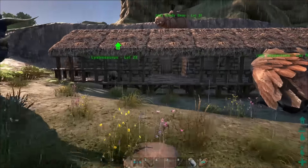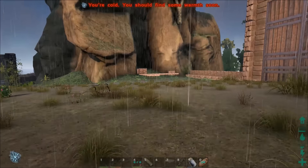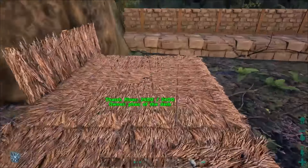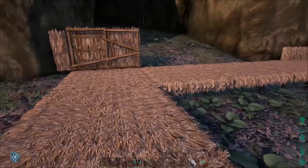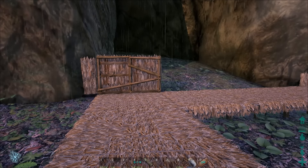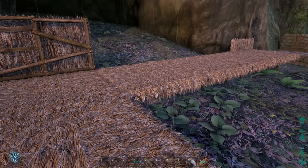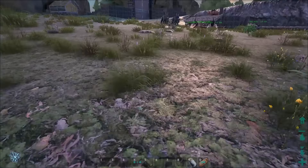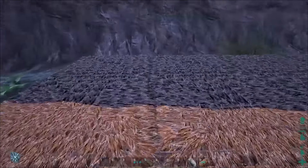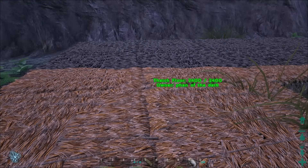Anyways, we have got some stuff to do today. On a stream some time ago — I don't remember when it was, it could have been last night — I laid out this building, or this start of a foundation here. This is going to be kind of a little cooking area, restaurant-type thing where people can come and have some food. But in order to do that, we're going to need the industrial grill. In order to make the industrial grill, we need the fabricator. So I need a building for the fabricator, because I'm not putting it in the main house.